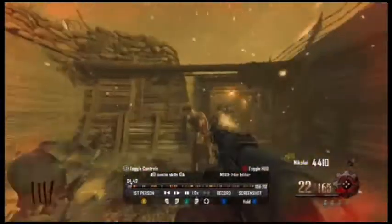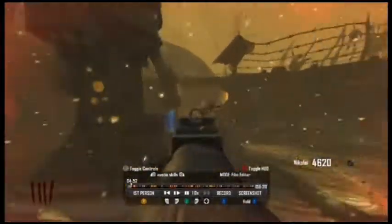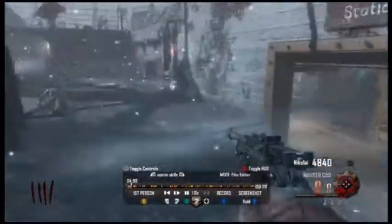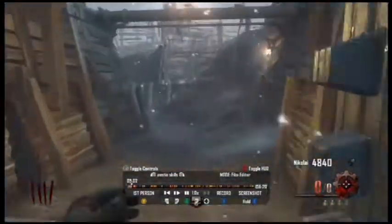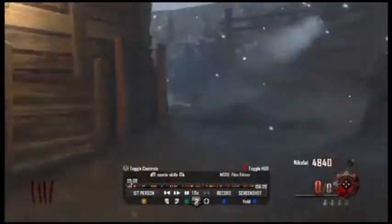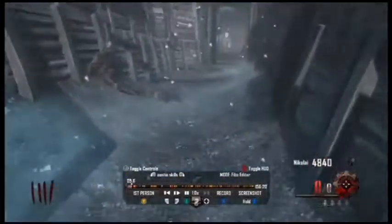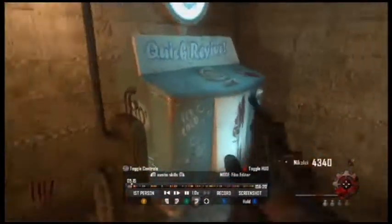Now I go ahead and try to get quick revive, but first I kill the zombies. There's an insta kill right there — I get it but I don't use it. I go ahead and go get quick revive. I'm going towards it but I hear a zombie — oh crap, I almost got hit. And there's quick revive, I get it and then I'm on my way.